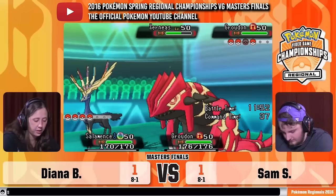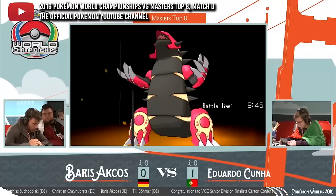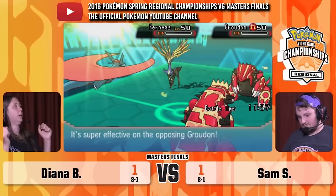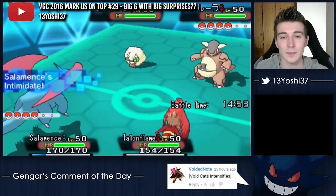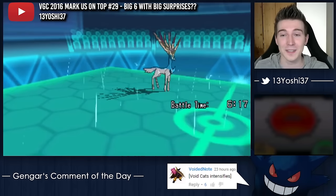Groudon often paired with one of the other three, especially Xerneas, to make for monstrously powerful cores. The Xernodon core was special because Xerneas and Groudon destroyed each other's checks — Xerneas crushed Yveltal and Mega Salamence while Groudon pummeled Steels. Groudon itself was part of the Big Six — six Pokemon that worked amazingly well together, consisting of itself, Xerneas, Mega Salamence, Mega Kangaskhan, Smeargle, and Talonflame. This team helped define the standard of power in the metagame, was hugely popular, and brought much success — reminiscent of the Chalk team from just a season ago.